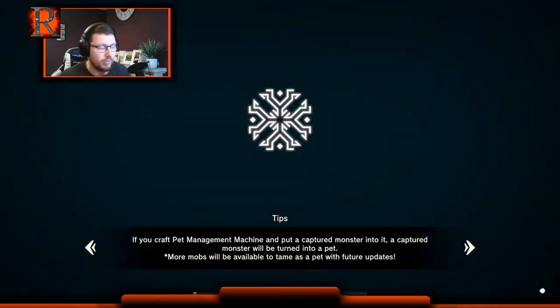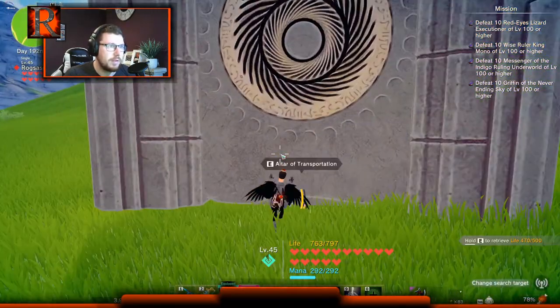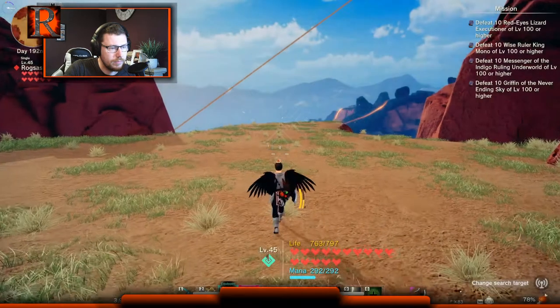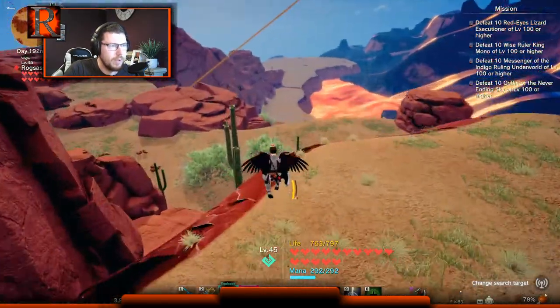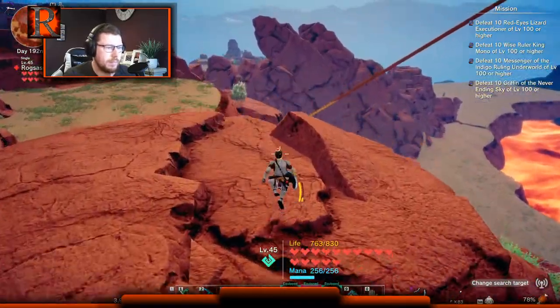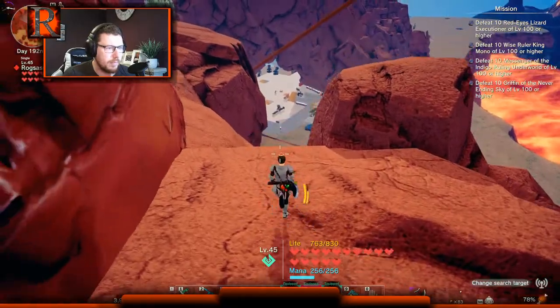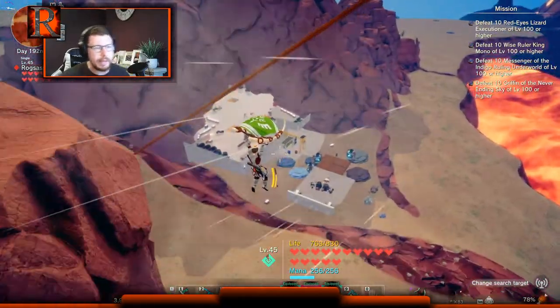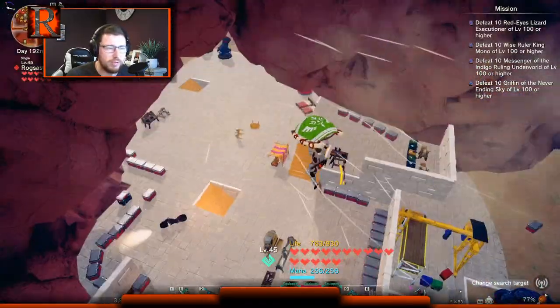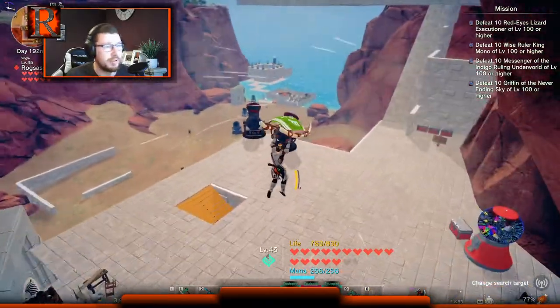I don't think you need to go all the way to the end of the map, let's just go to this one. The more water you've currently got crafted, the more you'll get back. Let's go home — oh I forgot the helicopter, I'm going to have to run. We'll be faster if we glide. You can see why we set up shop here early though — look at the resources.